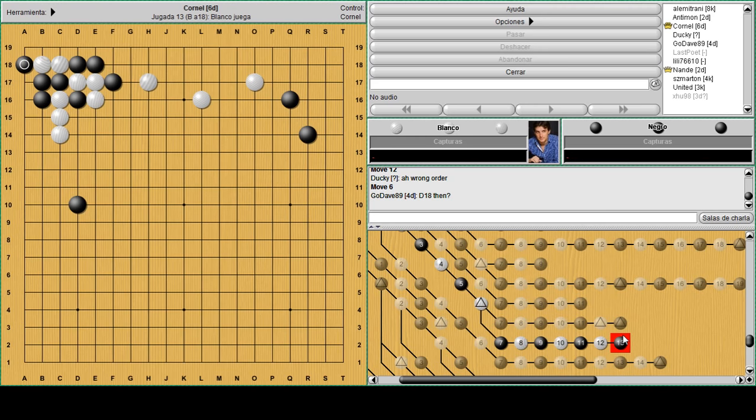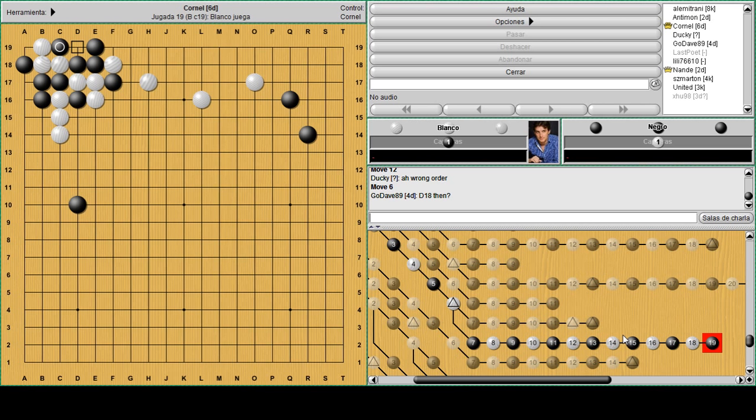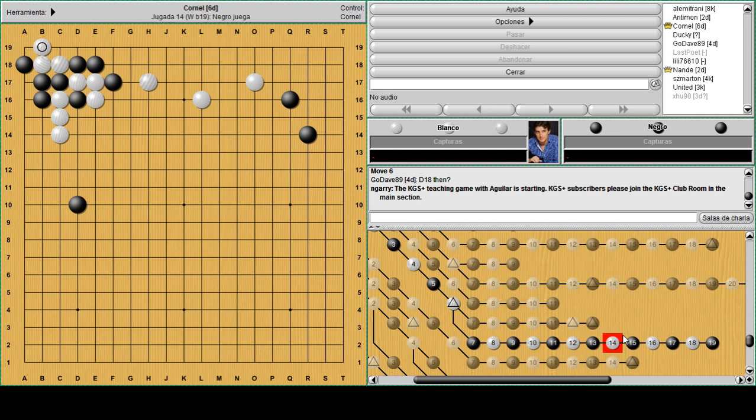Because white can go down and then you need to throw in an atari, so this will be a ko fight. If you have enough ko threats at that stage in the game you can fight this ko. But if you don't want to fight the ko and you sacrifice a few stones, it's good enough. If you don't want to fight the ko there's a little problem.